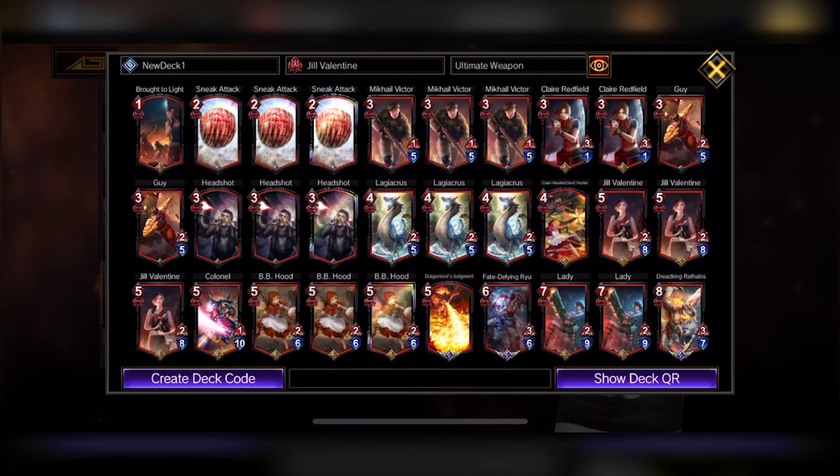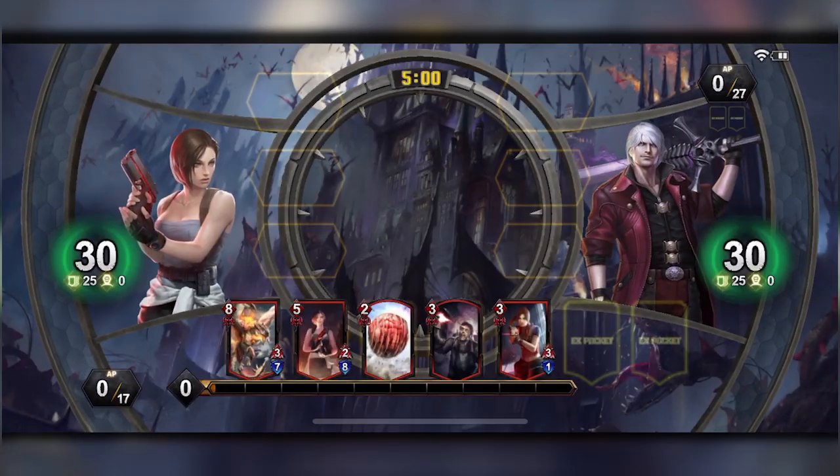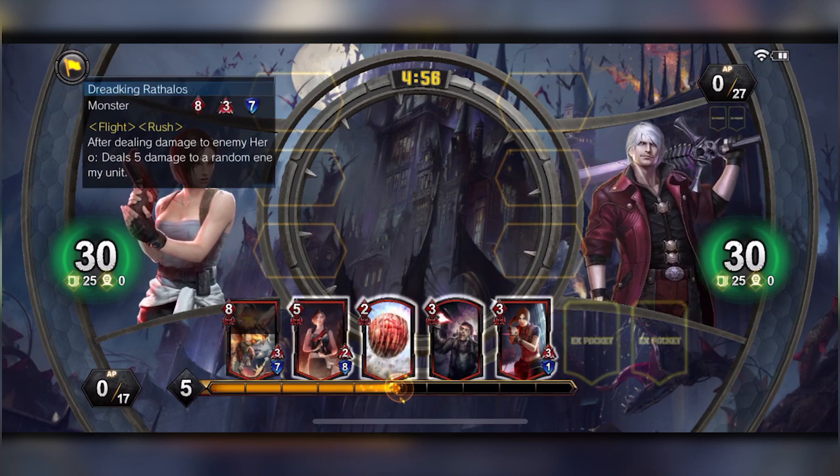Alright, now we're gonna work on the second deck, showcasing more of a common deck that people use — the Ryu Shinko Duken — but let's try to use it with Jill's Ultimate Weapon. Using the Ultimate Weapon is gonna give her options to do ten piercing damage, as you saw earlier, plus using other cards with the Explorer options with Mikali, Victor, and Claire Redfield. Jill and Ryu are kind of similar in a specific fashion, so the deck isn't completely different.